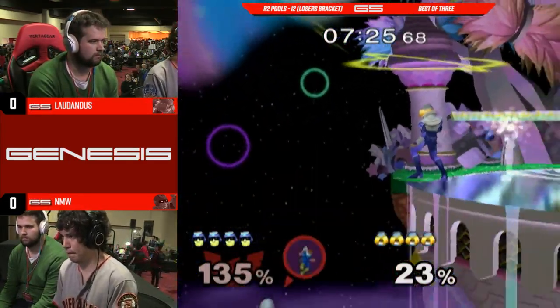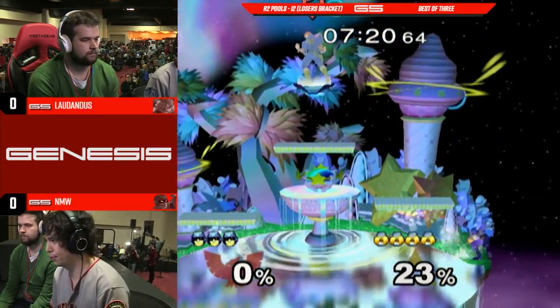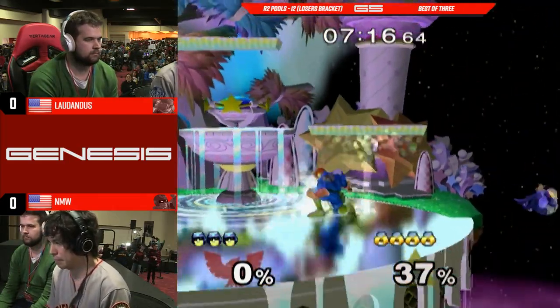Armada really likes doing that dash tech, the edge guard weak dash tech with Sheik. Simple edge guard — just does the down smash. It seemed like NFW could have teched that pretty easily; I'm shocked he didn't, if I'm going to be completely real with you.